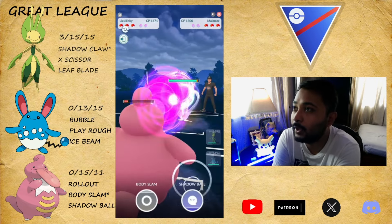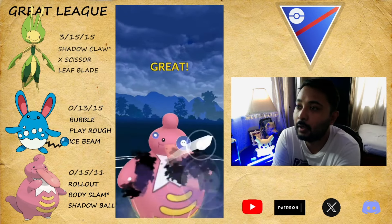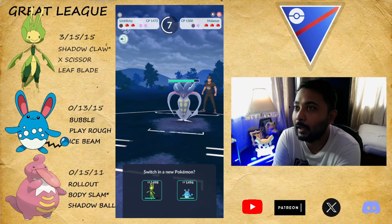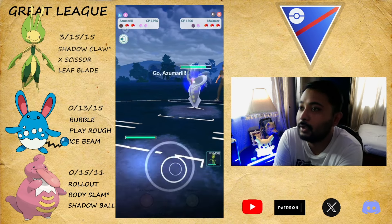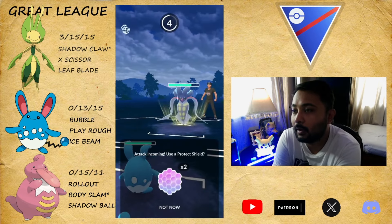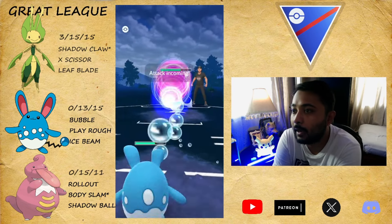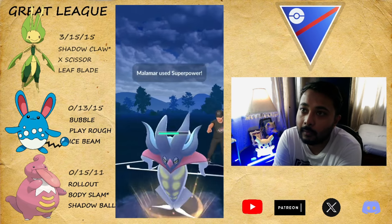Now they throw Moon Blast and come in with their Malamar — let's just throw the Shadow Ball. Nobody is sending their battle videos to me; these are some of your battle videos and I'm not having enough. Our Leaky Leaky is gone now and they shielded, so I come in with Azumarill because they cannot throw anything against our Azu — the moves are going to be resisted.